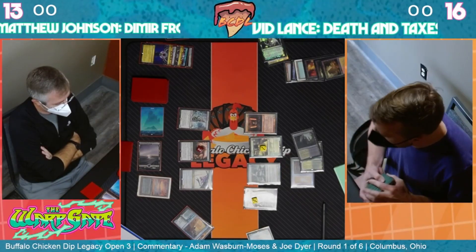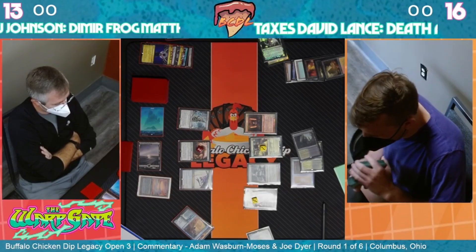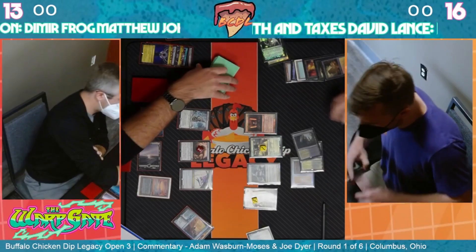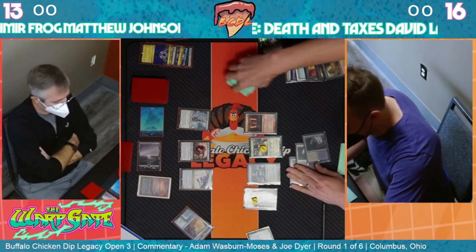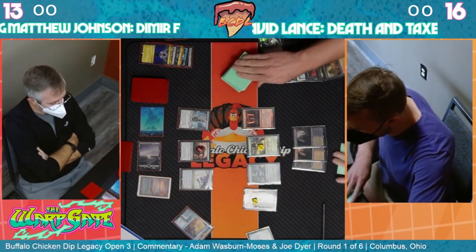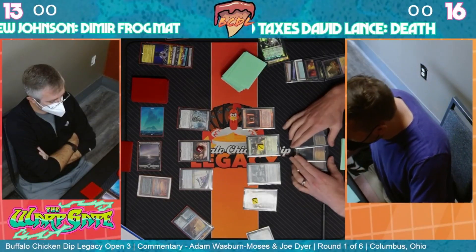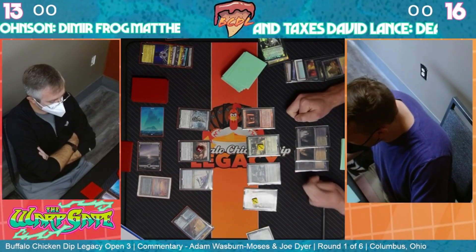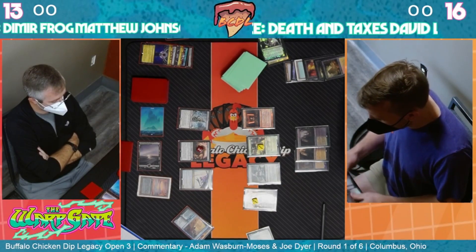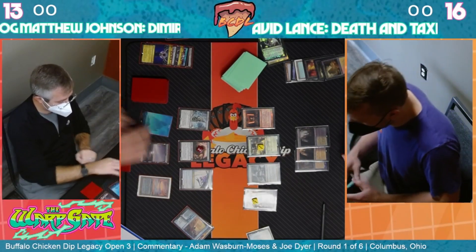Earlier in the game he thought it was going to be from reanimating something like an Atraxa or an Archon, which is why he got the Lion Sash. Now he sees he doesn't actually have to worry about that at all. Maybe he has to worry about something like a Murktide, so he might start eating a bunch of instants and sorceries out of the yard - controlling the Psychic Frog, making sure he doesn't get beaten up too much before he finds an answer.